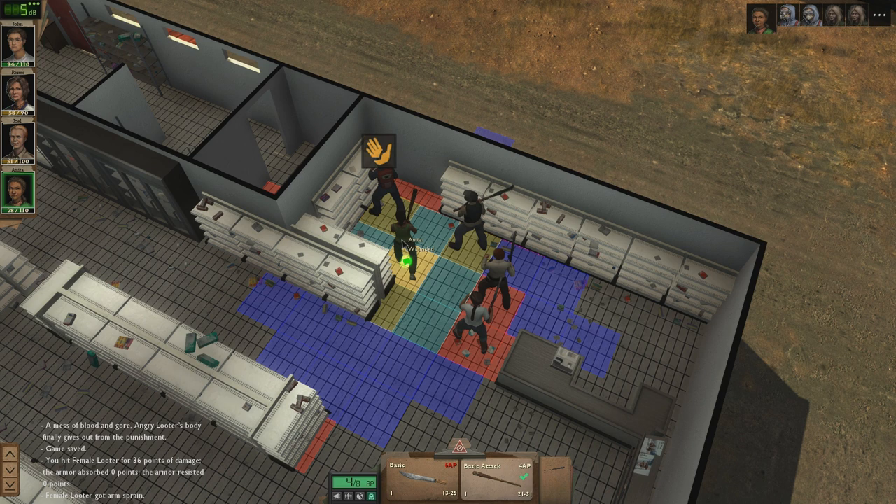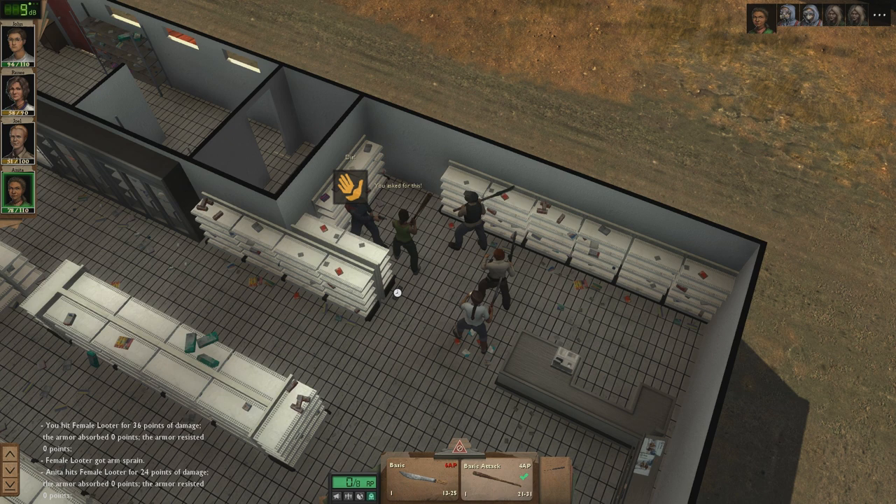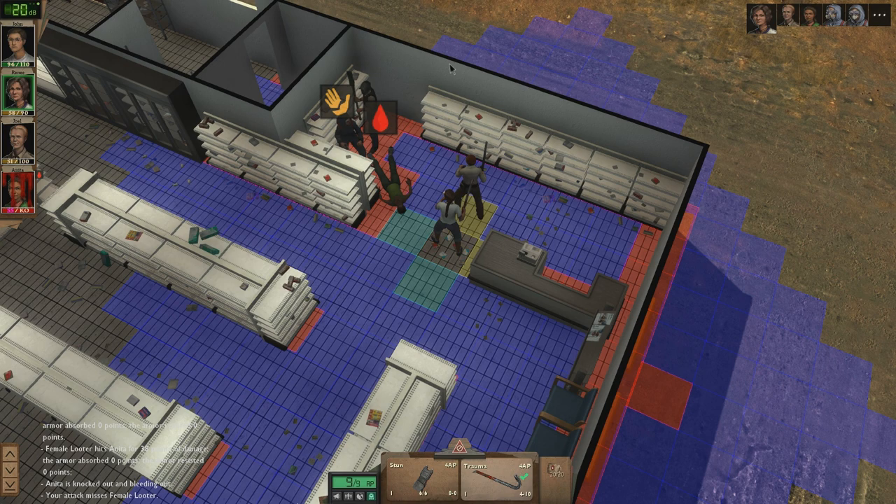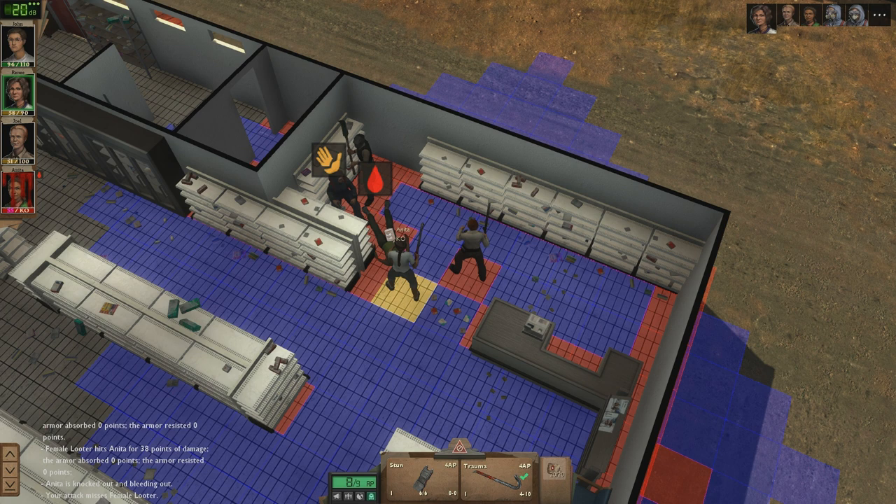68 damage — jeez! Don't let them bite me. Well, you're not being bitten here — that's the problem. Let's do a hack, whatever that does. You can't attack diagonally, but you can heal. Come on — why can't you heal? There we go. Badly wounded — what does this mean? No idea.